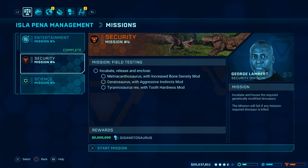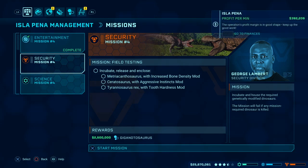Hey everyone, welcome back for more of our Jurassic World Evolution walkthrough. So now we've got mission number four for the security division to do and it's called field testing. I need to incubate, release and enclose a Metriacanthosaurus with increased bone density, a Ceratosaurus with aggressive instincts and a Tyrannosaurus Rex with tooth hardness mod. This can only mean one thing - some more random battles. And it's going to be a three-way fight. So we'll see how that goes down.